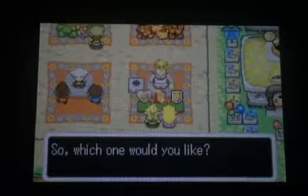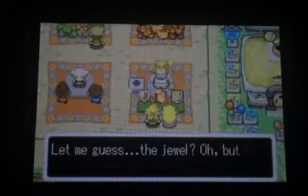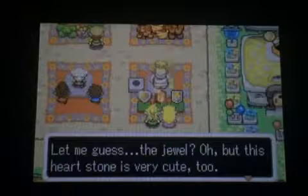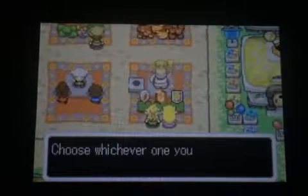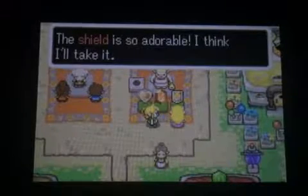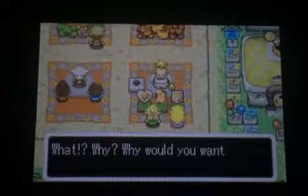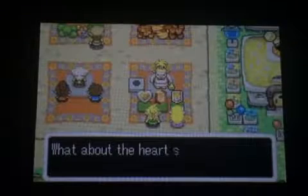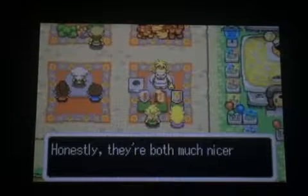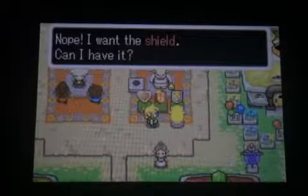I'm not sure if it's a heart container or a piece of heart. But if she doesn't pick the heart container, we will have to win it ourselves. Well, let's see. Oh snap, she chose the shield. The shield is so adorable. I think I'll take it. What? Why would you want that ugly thing? What about the heart stone? It's cute. Or this giant gem, it's pretty. Honestly, they're both much nicer than that nasty little shield thing. Nope, I want the shield. Can I have it?